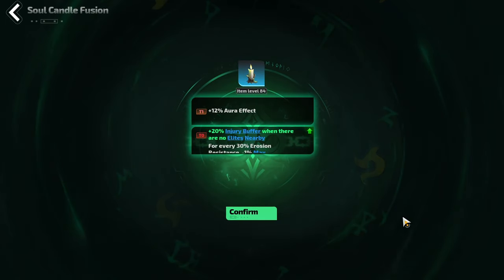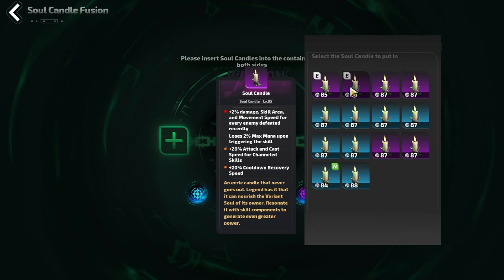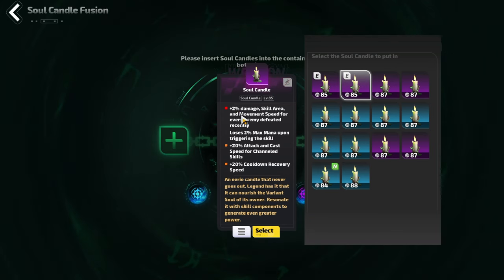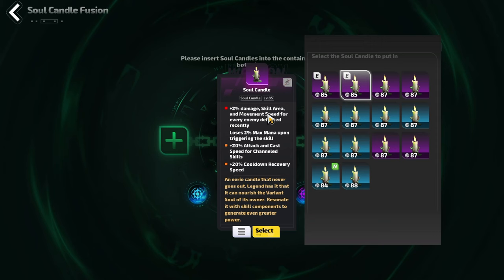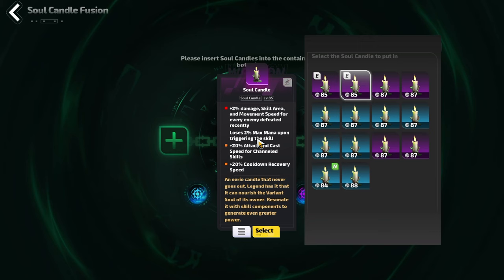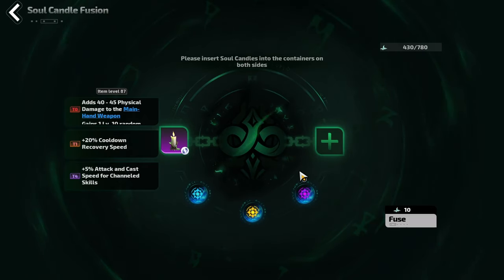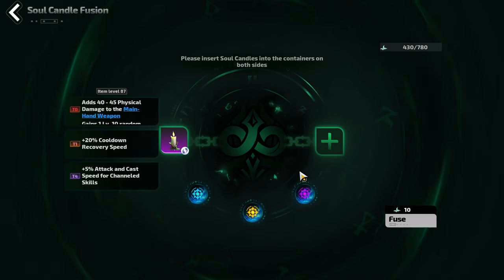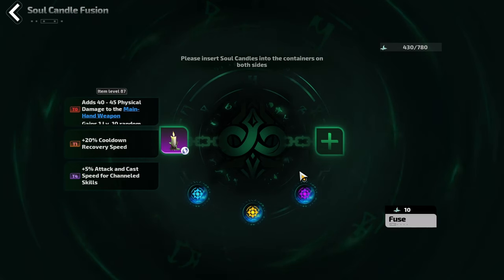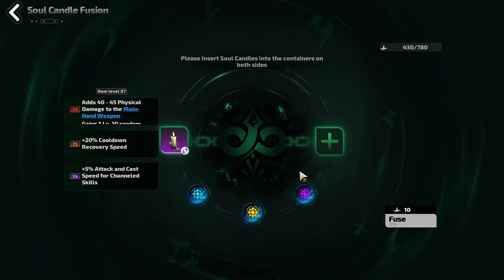We did upgrade it into that T0 modifier, getting 20% injury buffer — and that is the basis of how you make your candle. You want to identify these powerful T0 modifiers; for example, my build wants 2% damage, skill area, and movement speed for every enemy defeated recently. Be warned though: these powerful bonuses come with an equally powerful downside. However, the downsides are quite specific and for your build there are plenty that won't affect you — for instance, I don't spend any mana so losing mana doesn't matter to me. The ultimate endgame is combining multiple T0 modifiers to have a candle with three tier 0 modifiers, and that is going to be the endgame chase.